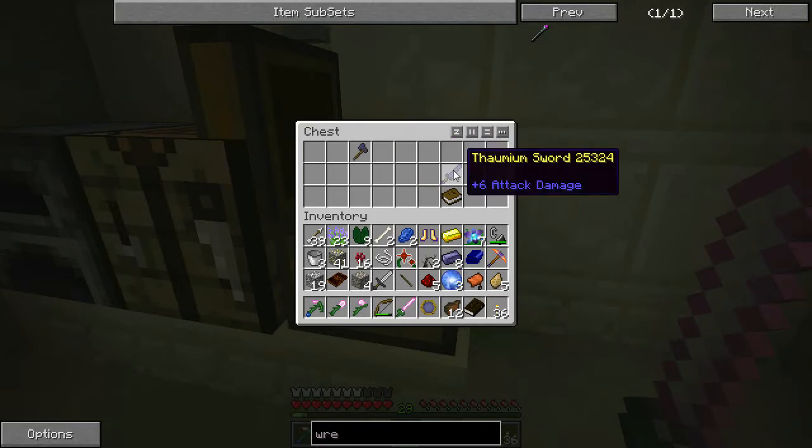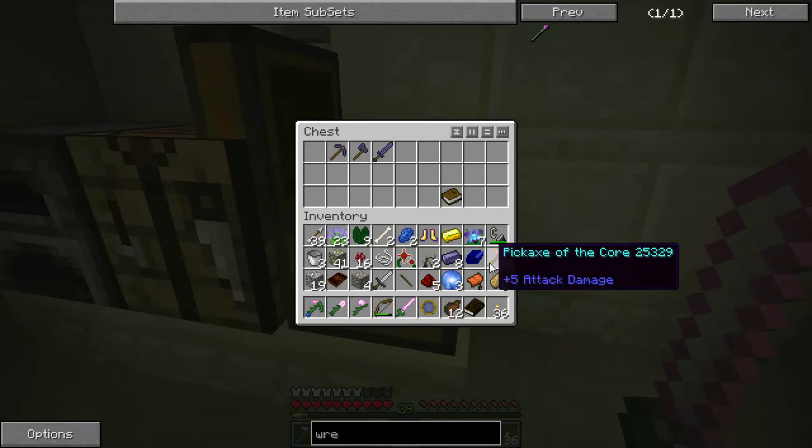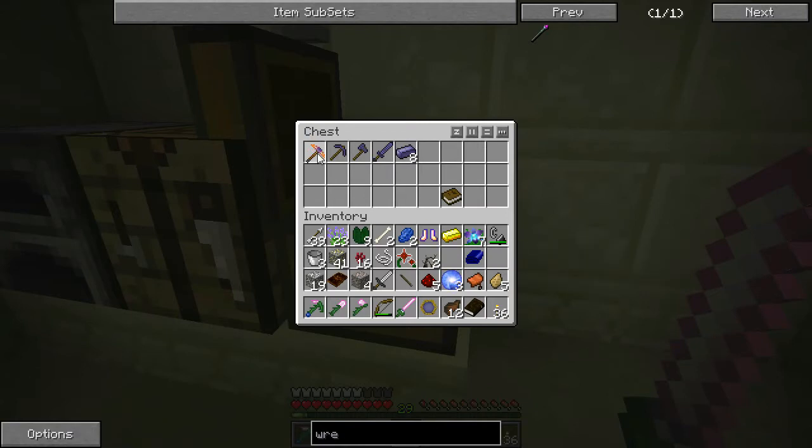Look at this: Thaumium Axe, Thaumium Sword, Thaumium Pickaxe. That's not even the best. I found a Pickaxe of the Core. Eight more Thaumium Ingots. This is just an amazing find. I don't need those bones, but I definitely want to take some of this stuff back to the house.